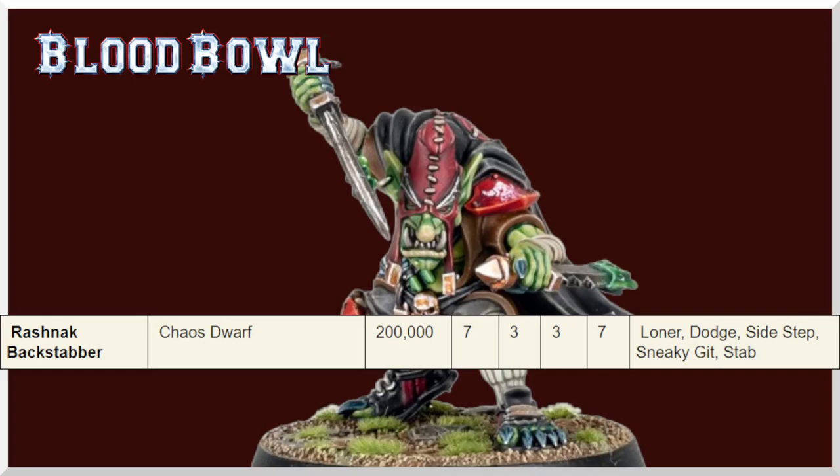He used to have Loner, Dodge, Stab, Sidestep, and Sneaky Git. Now the new assassin-type players — the sneaky stabbers — have been told they've got Stab and Shadowing. They could still have Sneaky Git, Sidestep, or Dodge as well, we don't know. We just know they've got Stab and Shadowing, and imagine they'll only have those two.